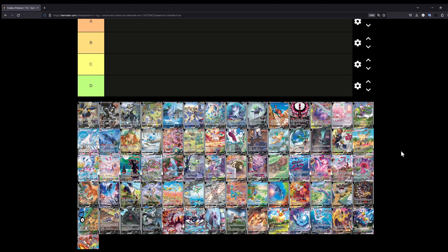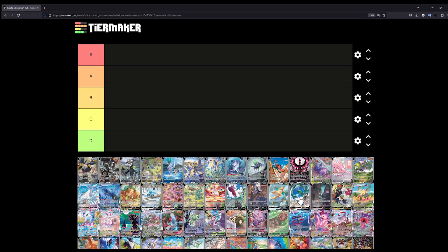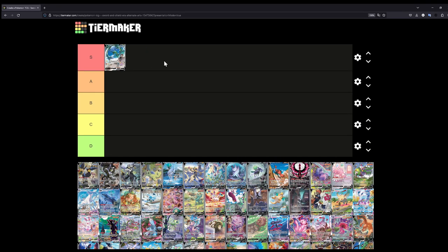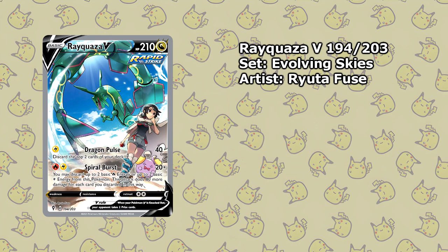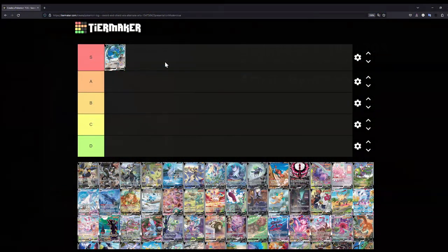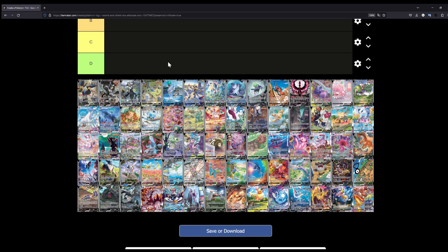We have a lot of cards to rank — possibly more than in the VMAX Climax ranking. Let's start with the easy cards first and then move on to the more difficult ones. Right off the bat, the Rayquaza V from Evolving Skies — this is actually the first alternate art I ever pulled, and it is still one of my favorites. The illustration itself is super nice; Rayquaza is the main focus, above the clouds with Cynthia in the background. This is such a cool illustration, definitely one of my all-time favorites.